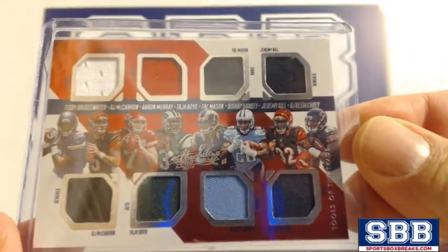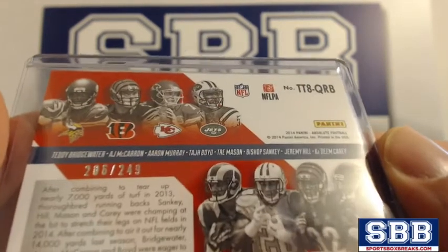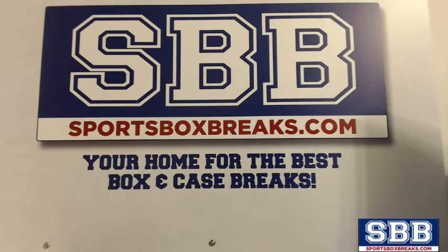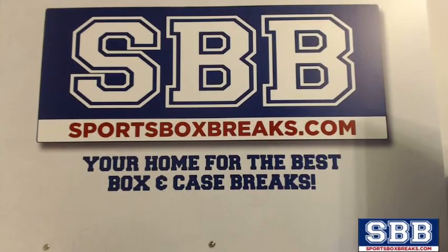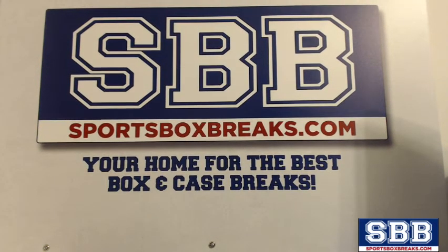If you've never done a random with us before, here's how it works. It's a weighted random — numbered out of 249. Essentially, the more spots you buy in the break, the more spots you get in the random. For instance, you'll see the Vikings in there three times because Dino owns three spots. The Bengals you'll see in there once, and then again because they have two Bengals spots on the card. You're basically placed in there based on the number of spots you purchased in the break.